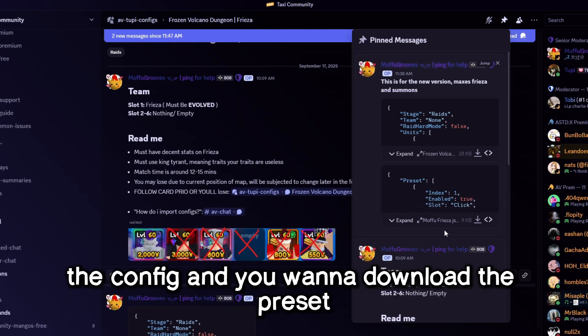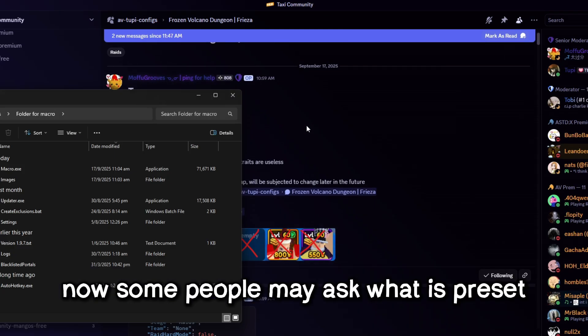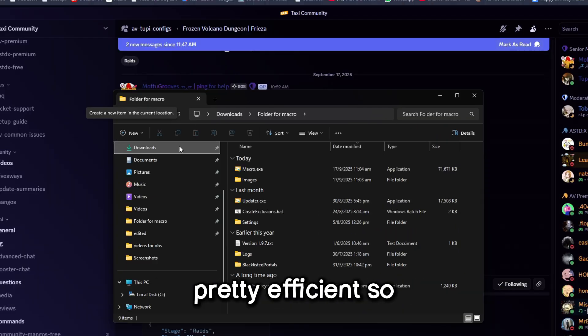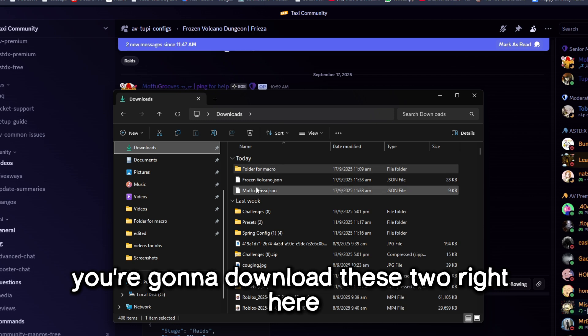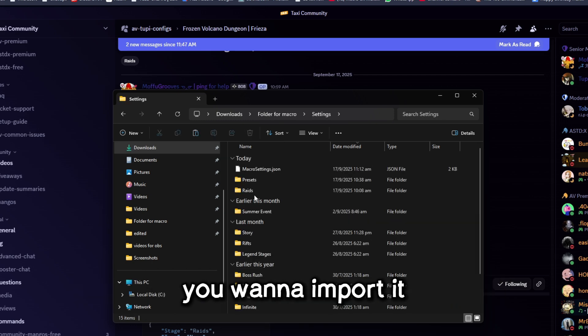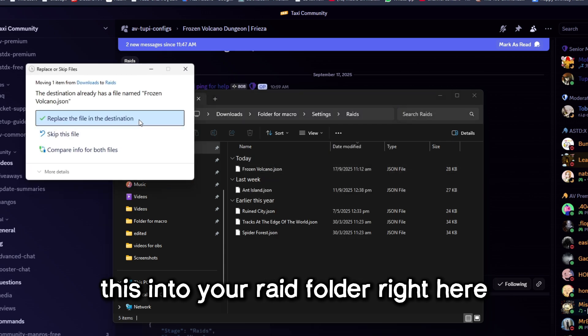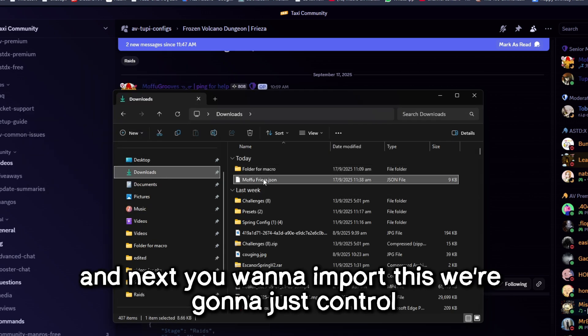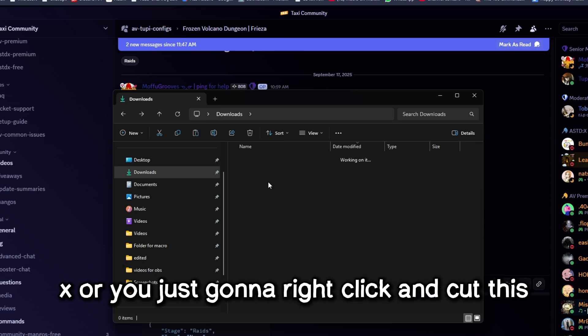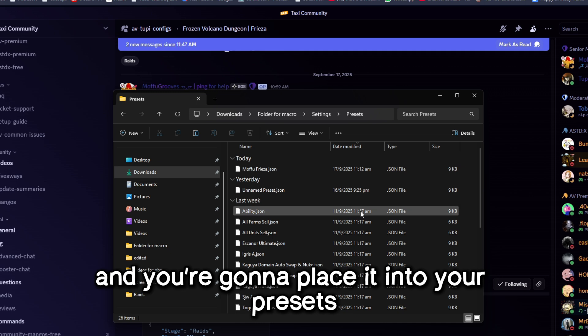Download the config and the preset. Preset is basically configs for abilities, pretty efficient. You're gonna download these two right here. Cut this and import it into your raid folder. Next, import the other one — ctrl X or right click and cut it — and place it into your presets folder.